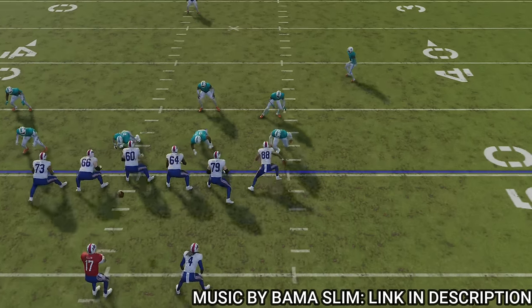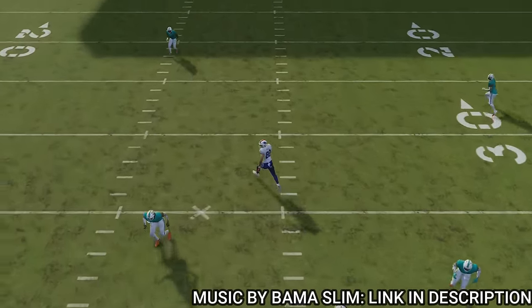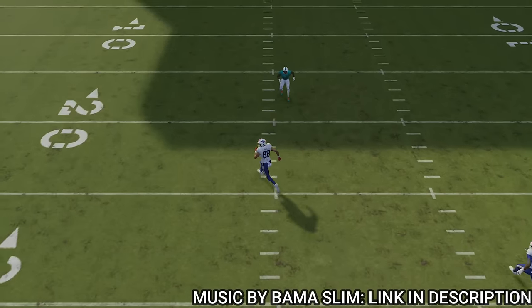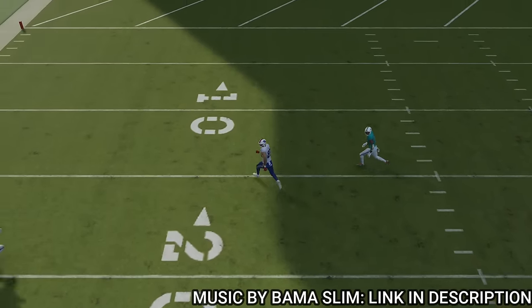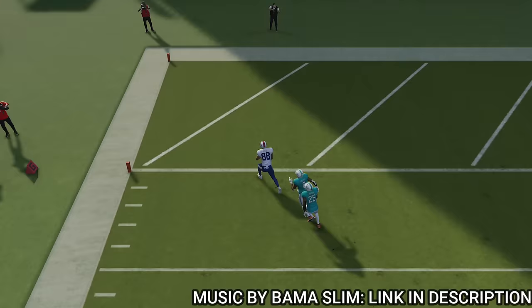It's rare to hit a one play touchdown against this type of coverage with a tight end, but for whatever reason, based on the fact that the running back is on a streak underneath this route, you can see how the safety can't quite react to it, and it allows the tight end to get across his face for another easy one play touchdown.